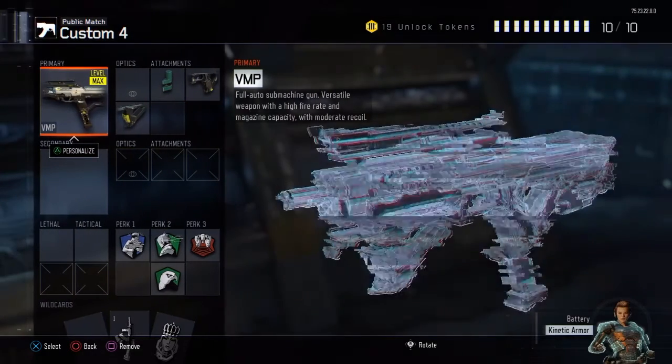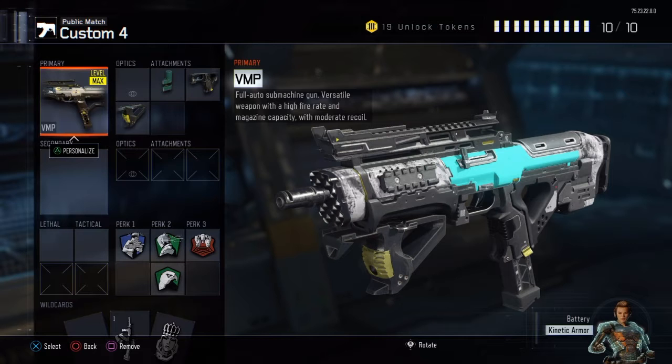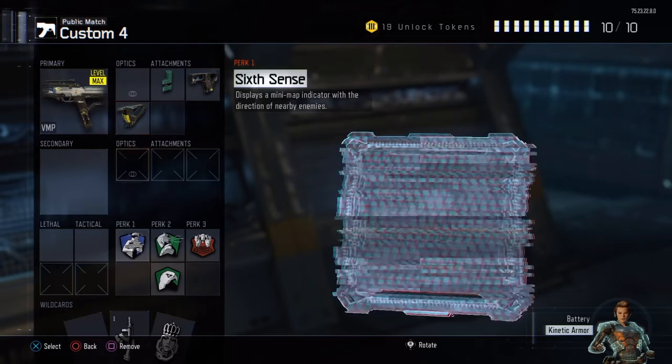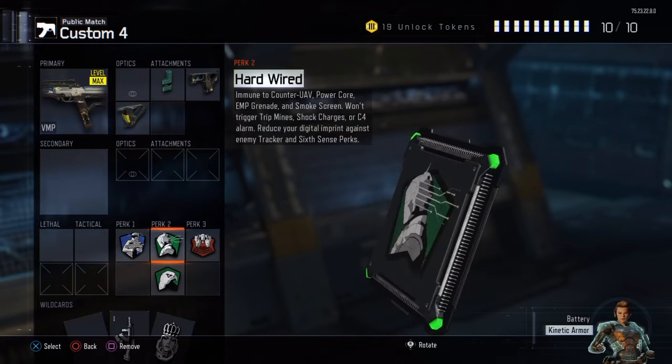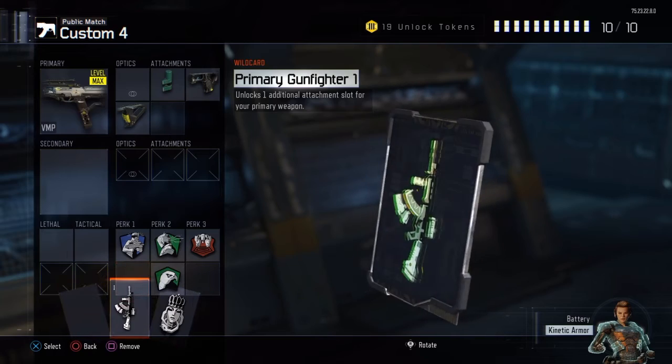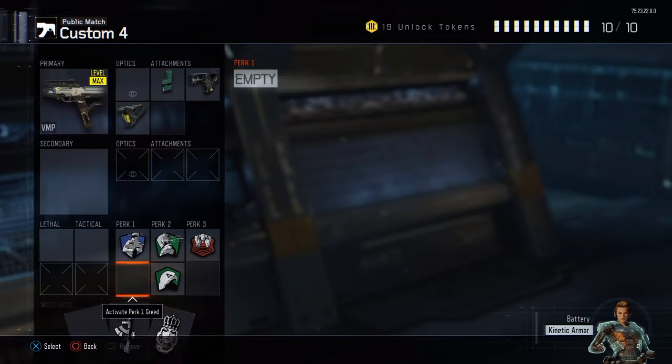This is one of them right here. I like it a lot. Basically I'm running rapid fire, quick draw, and grip. For perk one I have six hints, perk two I have hardwired and tracker, and perk three I have blast suppressor. I've got primary gunfire and perk to agree on.